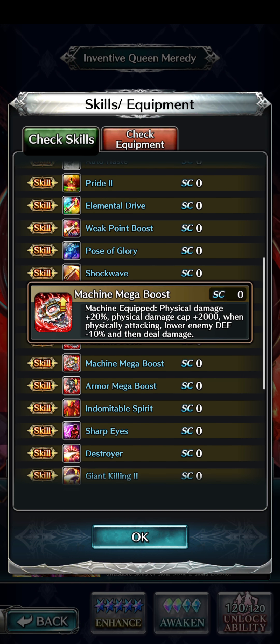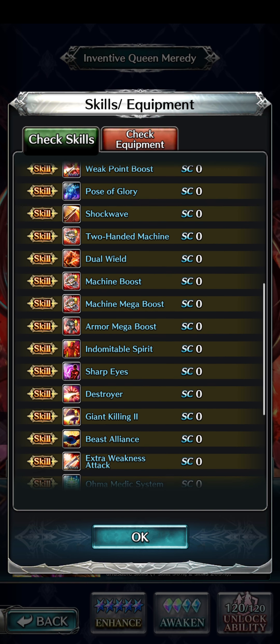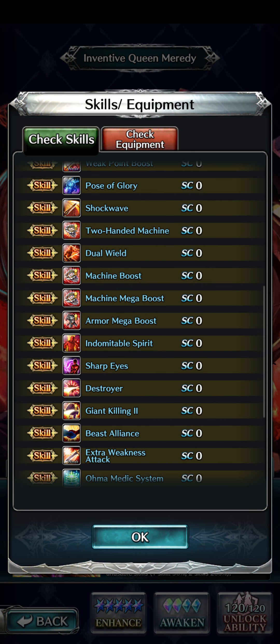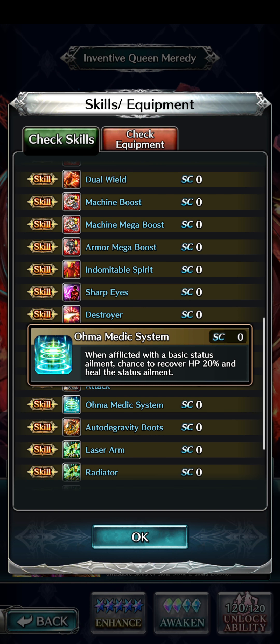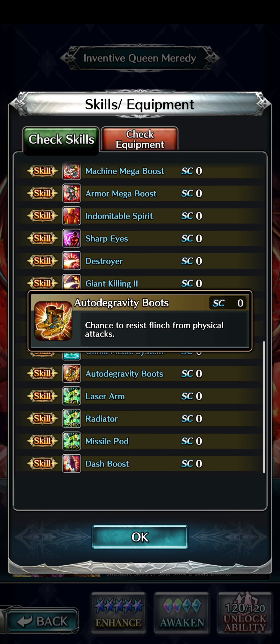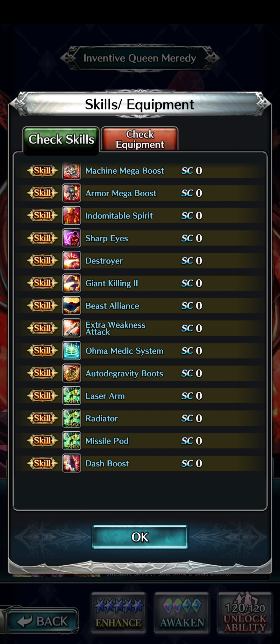Moving along: Machine Boost, Machine Mega Boost for more damage cap. Armor Mega Boost — when armor is equipped, defense plus 20%, physical damage taken minus 10%, and damage taken from bosses minus 10%. She's really a boss slayer. Indomitable Spirit, Sharp Eyes, Destroyer — she'll also be a Breaker, which makes sense since her original form was a Breaker. Giant Killing 2, Beast Alliance, Extra Weakness Attack — again taking advantage of weaknesses. The Ulma Medic System: when afflicted with a basic status element, chance to recover HP plus 20% and heal the status. Auto-to-Gravity Move: chance to resist flinch from physical attacks.